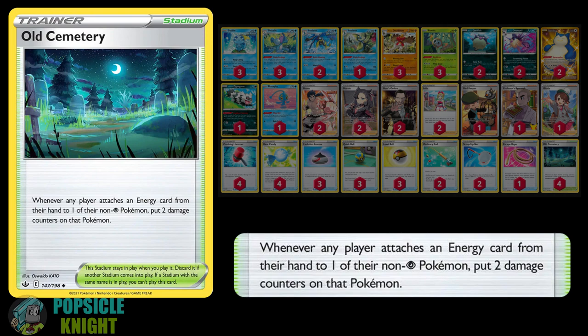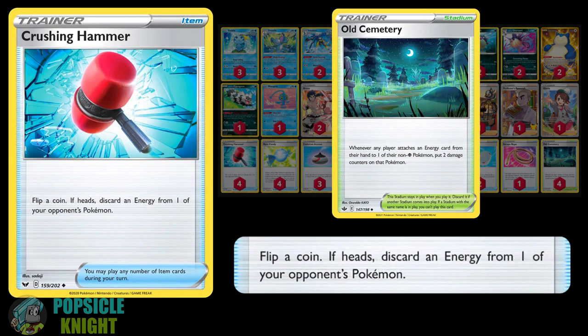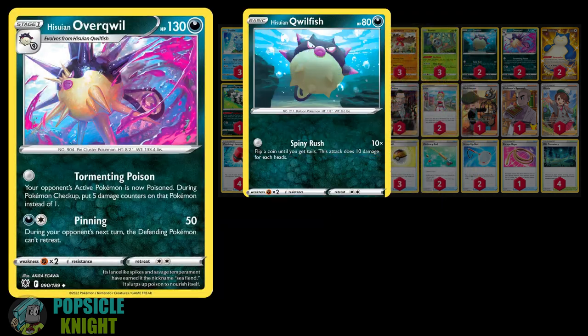Old Cemetery really helps to build those damage counters on our opponent's side. To pair with it, I also added a full set of Crushing Hammer. You flip a coin — if it is heads, you can discard one energy from one of your opponent's Pokemon. By successfully removing energy, that will mean your opponent will have to reattach another energy, dealing more damage counters in the process while the Old Cemetery Stadium is in play.